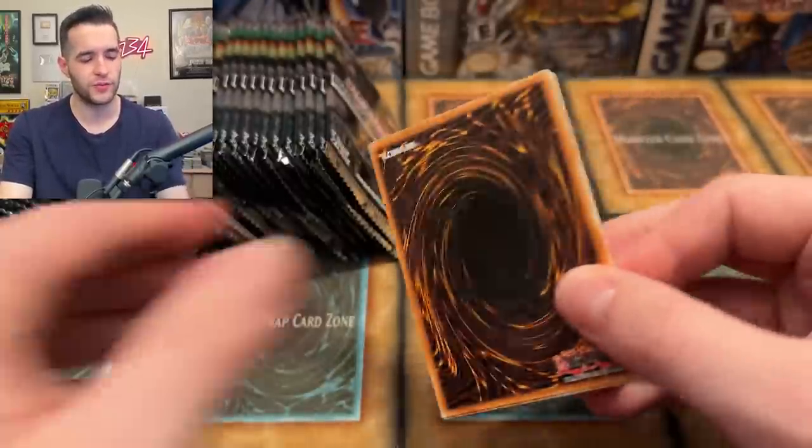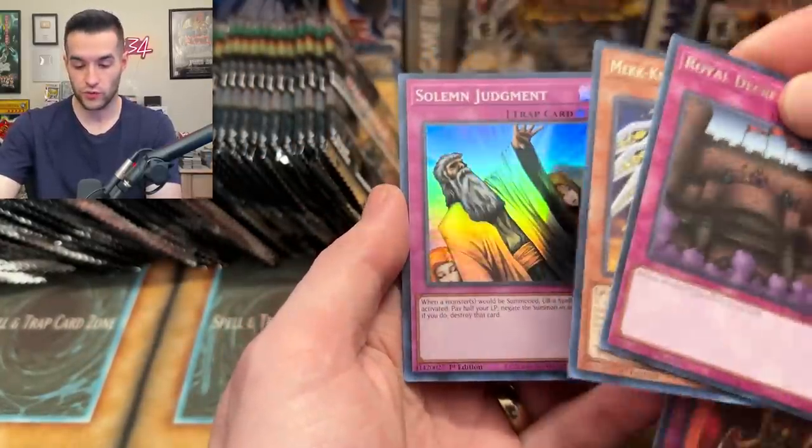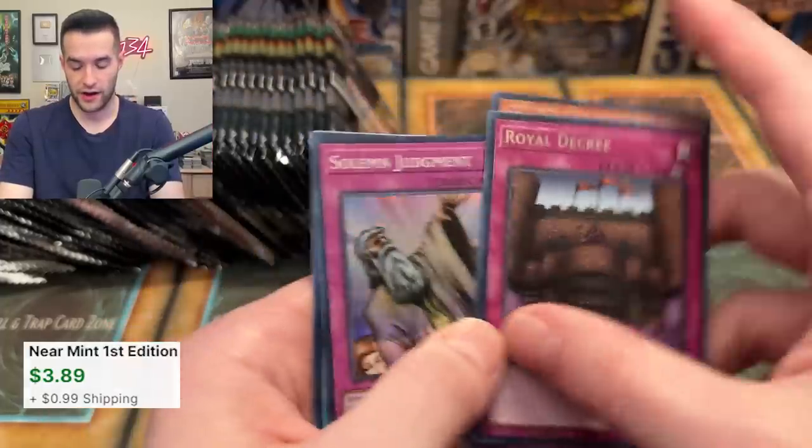Baron de Fleur is in the giveaway — join that giveaway, guys. Just gotta subscribe to the channel, like, and leave a comment. We also pulled Solemn Judgment super rare — a nice reprint. Some pretty solid reprints in this set. Can't believe we pulled a Baron on our first ultra, that's insane.